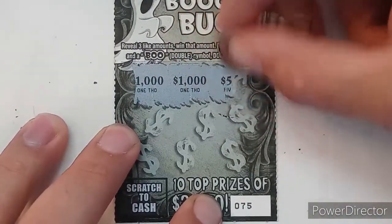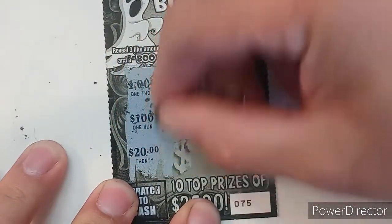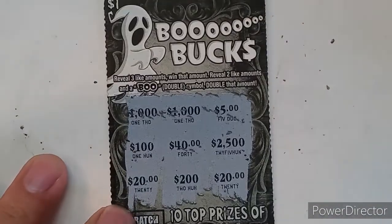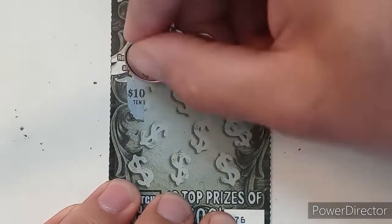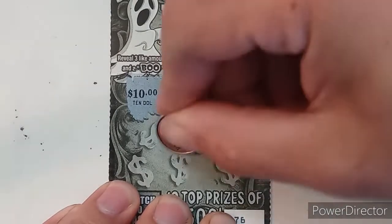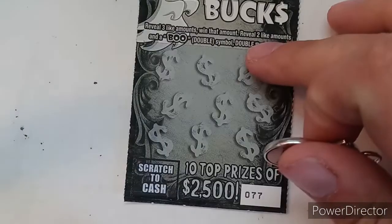Starting with ticket 75 — oh, good start! Doesn't look like we have two like amounts though, just little T's. Ticket 76: 10, 4, 200, another 200, another 4, another 10, 40, 40, and 5 — no winner there. That would have been nice to get that Boo symbol right there. On to ticket 77.